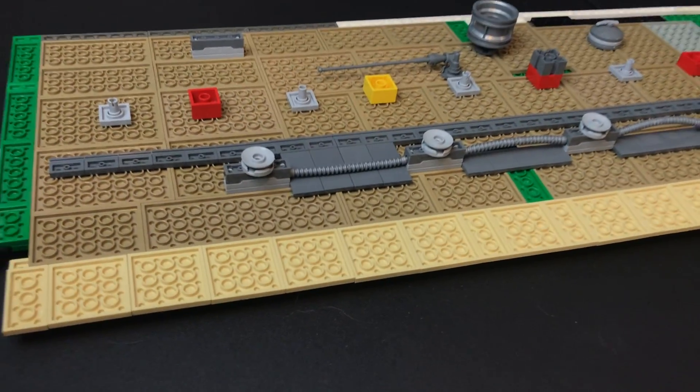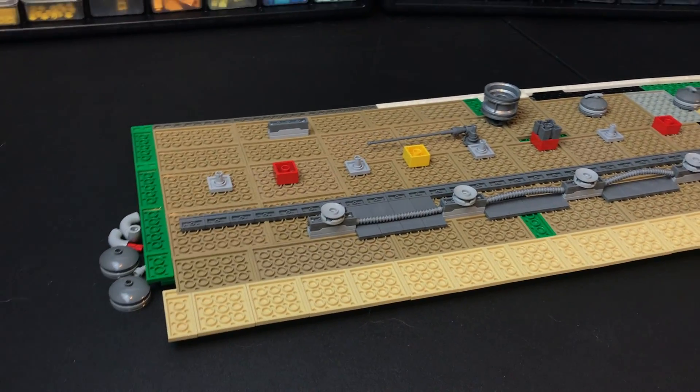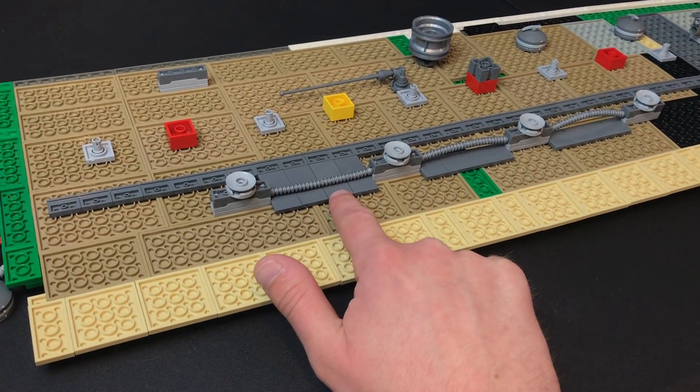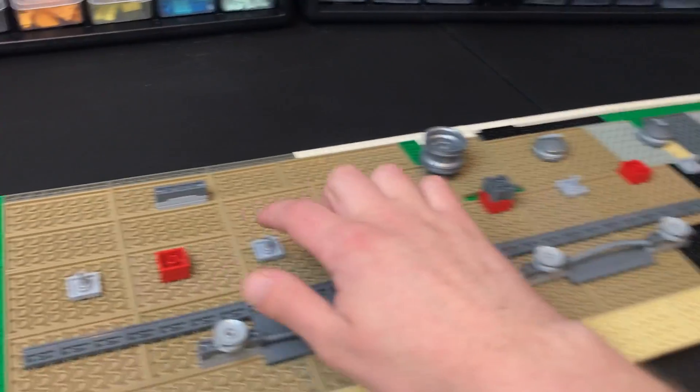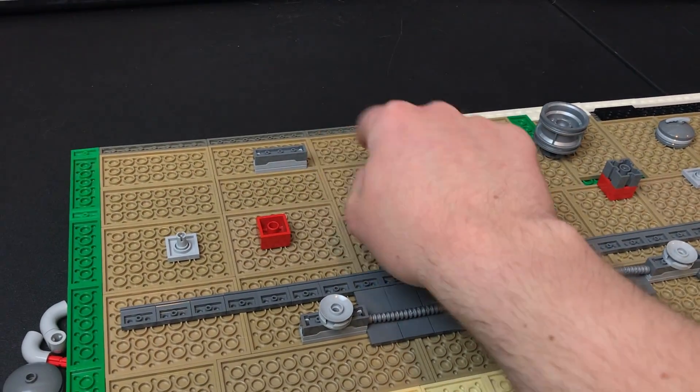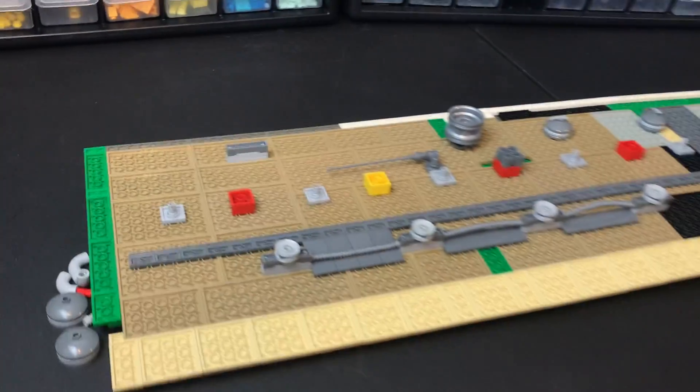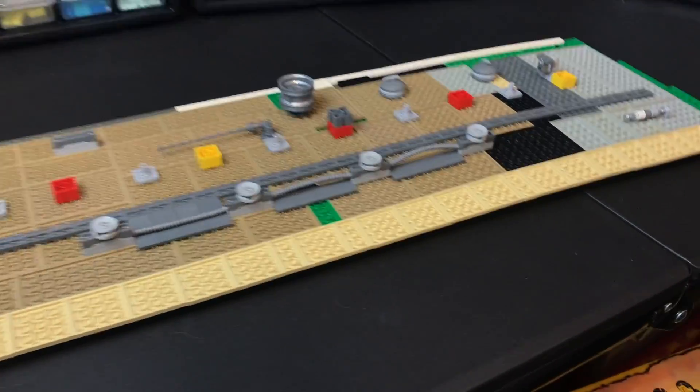I'm going to need a ton of these. I'm going to get some in light bluish gray as well, just to add some variety. I'm going to be putting dark bluish gray here, and then on the other side doing the exact same thing. Probably in between I'm going to do light bluish gray and a mix of dark bluish gray or something like that.